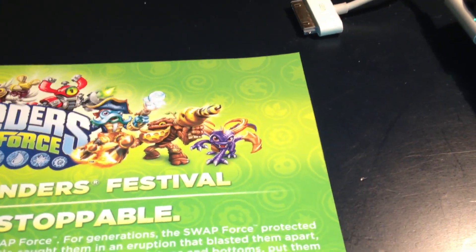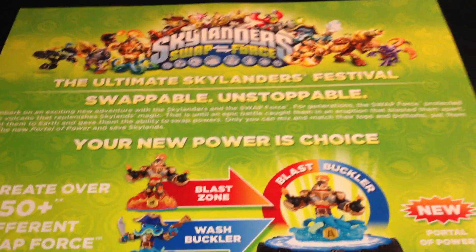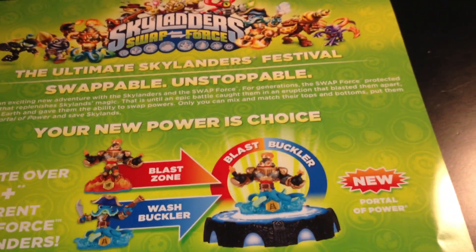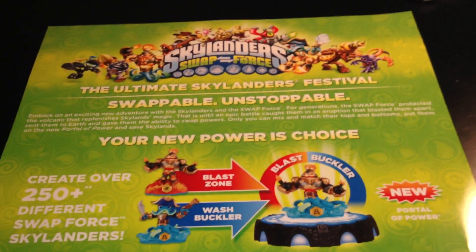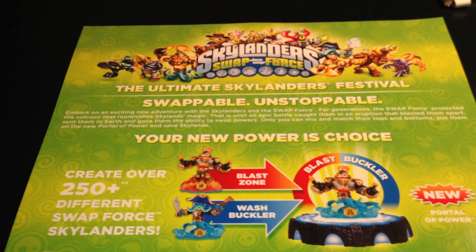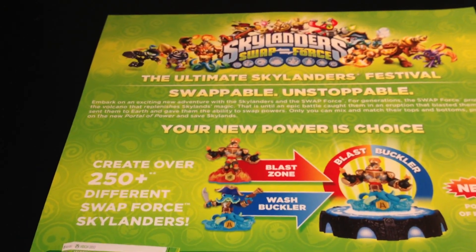I think it's Mega Ram Spyro or something. It says 'The ultimate Skylanders festival — Swappable Unstoppable.' The story reads: 'For generations, the Swap Force protected the volcano that replenishes Skylands' magic, until an epic battle caught them in an eruption that blasted them apart, sent them to Earth, and gave them the ability to swap powers. Only you can mix and match their tops and bottoms, put them on the Portal of Power, and save Skylands.' Same basic story all the time.